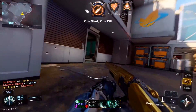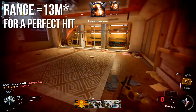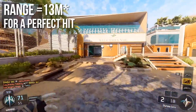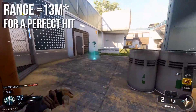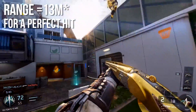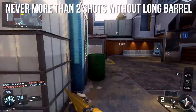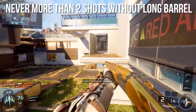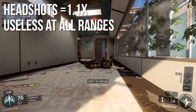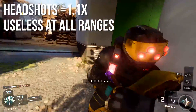Speaking of range, the Olympia has a 1-shot perfect-hit kill range of 13 meters, the same as the KRM. It's a little hard to be extremely consistent with this shotgun — if every single pellet from your shot hits perfectly, it is a 1-hit kill at 13 meters. Past that, it turns into a 2-hit kill, but with 98 damage and no Long Barrel, it will always be a 2-hit kill past that range — so if you can hit them twice, they're dead no matter what. The headshot multiplier is 1.1x, which is completely useless, so you're never going to be going for headshots with this weapon.